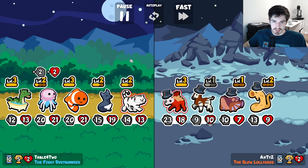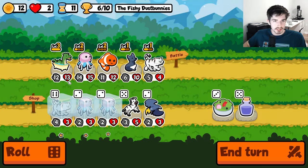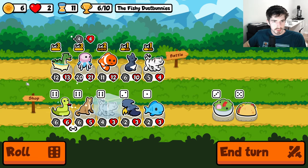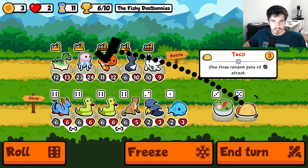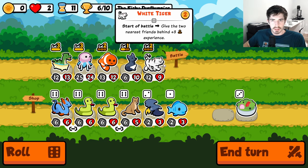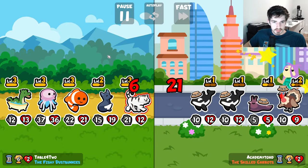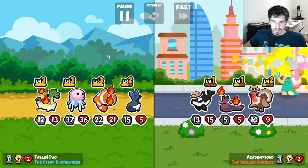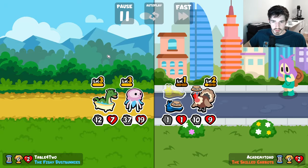These guys are very strong. We get a level here, we get a level here. And then what? Just give them some tacos, call it a day. So you're level three now — see, this is the issue. You have nobody to level up. We are doing okay, but it's not going to last forever. We have to figure out a way to improve this team.